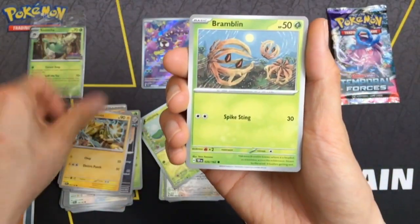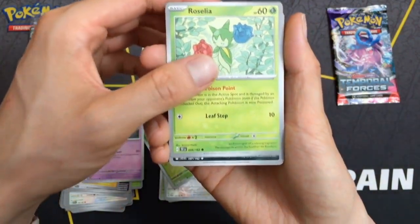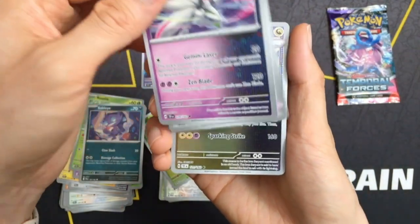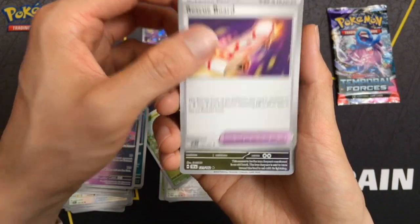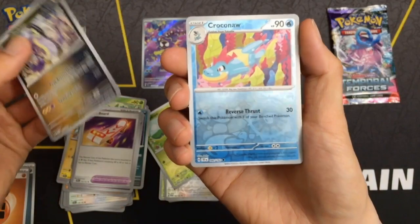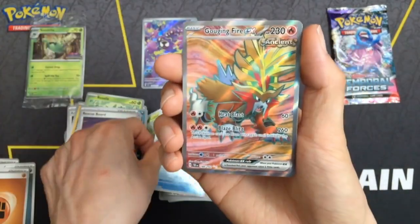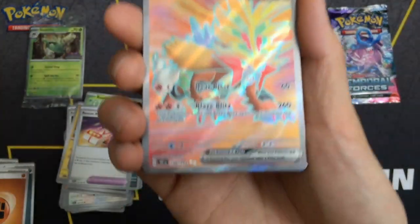Let's start off with the buzz. Rescue Board. No ace spec. Here we go — we get an Ultra Rare: a Gouging Fire EX.